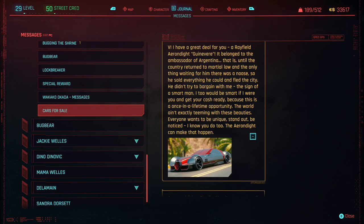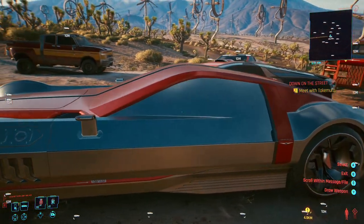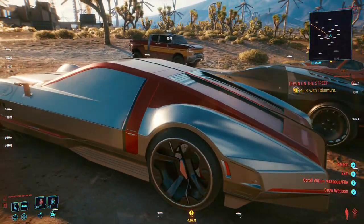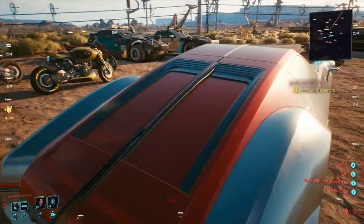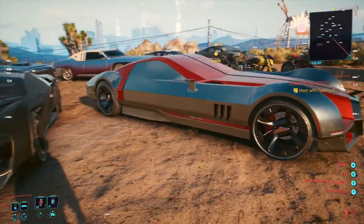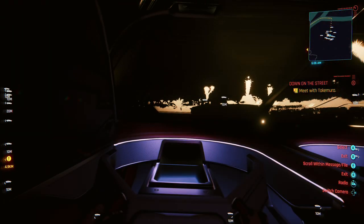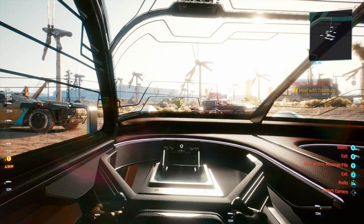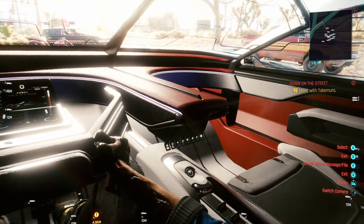Before I get to the second bike from Wakako, the next vehicle I actually purchased was the Rayfield Erendite. For those of you who've ever played any of the Witcher games, you'll know this is actually the name of a very popular and rare blade within the game. It's pretty cool that the developers threw in this little Easter egg for anyone who can afford to buy this car. Not only is this vehicle as sleek as the sword it's named after, but it is ridiculously fast. It is easily one of the most expensive cars in the game, but since I'm a huge fan of the Witcher, I'm really glad I bought it.